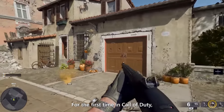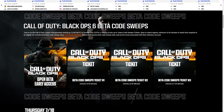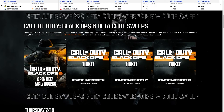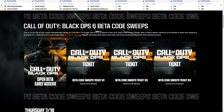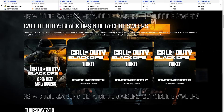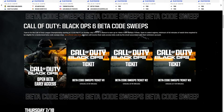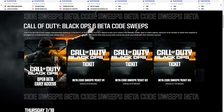Here's how to get Black Ops 6 beta codes: tune into the Call of Duty stream at noon Pacific / 3 PM Eastern on Sunday, July 21st for a chance to earn up to three beta code sweep tickets. This is open to select regions, and a minimum of 60 minutes of watch time is required to be eligible for a randomized beta code sweep.